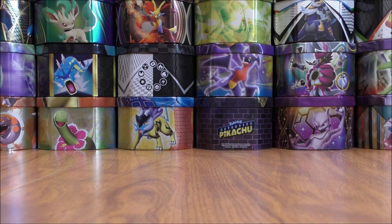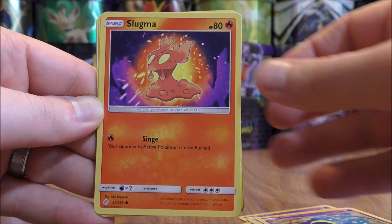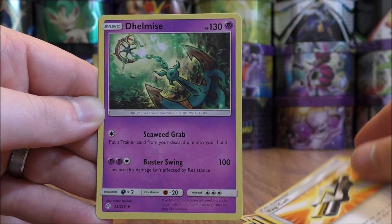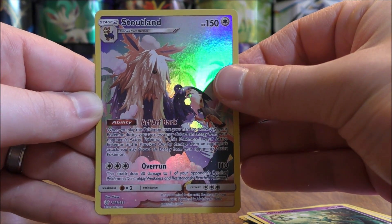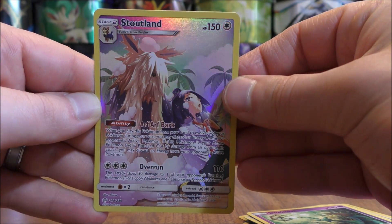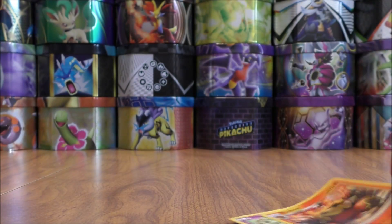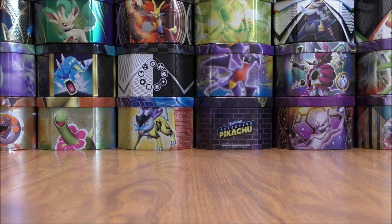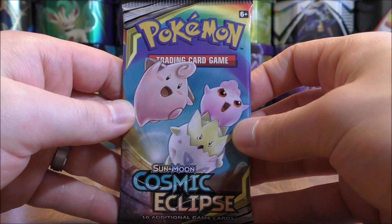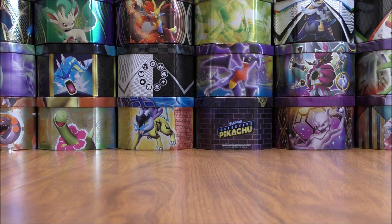Doing very well so far. Three packs left after this one. Woobat to start this pack: Ducklett, Helioptile, Cosmog, Slugma, Lightning-type Energy, Red and Blue — a Tag Team Trainer — Tag Call, Dedenne, and a reverse holo of a Stoutland. I want to mention that character cards can be pulled in the reverse holo slot — they are secret rare rarity-wise. The final card is an Emboar, which was the primary attacker in the deck I built. I was able to accelerate seven fire energy into play utilizing Emboar's ability — turn over the top eight cards and accelerate as many energy as you find there into play. I was also able to pull the Pikachu character card with Red, a great-looking card.